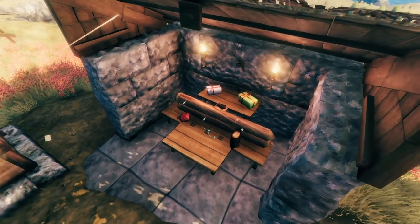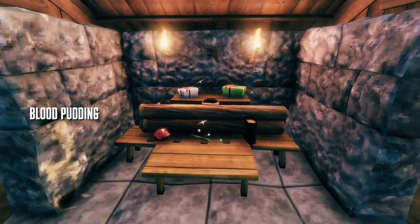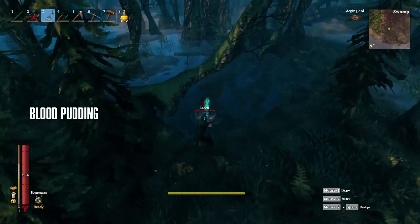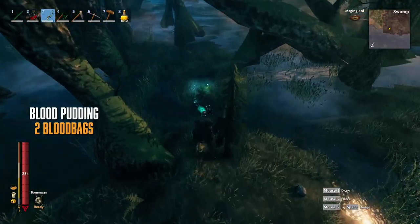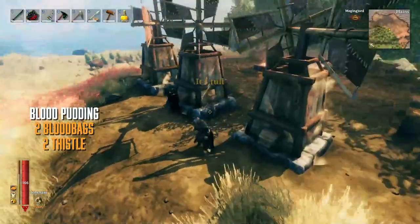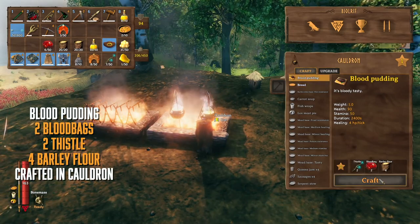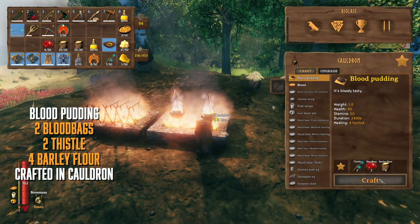The next item on our menu is blood pudding. To make blood pudding you're going to need blood bags from leeches in the swamp, thistle which you can find in the swamp and in the black forest, and of course barley flour which we've already gone over. Combine those three things in the cauldron and you've got yourself some blood pudding.